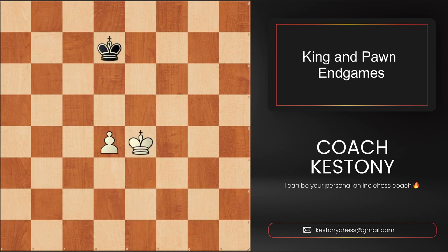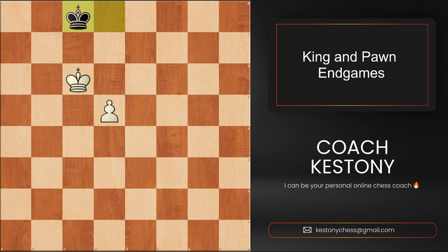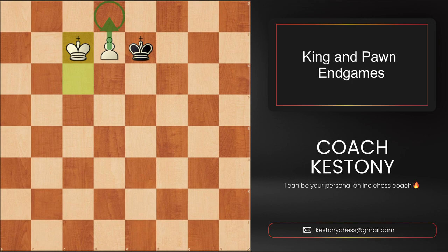In this position it is white to play. White must play king to d5 in order to win the opposition with black to play, and then win the game. For example, king to e7, king to c6 — now we can apply the sixth rank rule: white's king is in front of the pawn on the sixth rank and it's not a rook's pawn, so it's always a victory. For example, king to d8, d5, d6, d7 — it's not stalemate because black's king can go to e7, after which we play king c7 and promote the pawn.